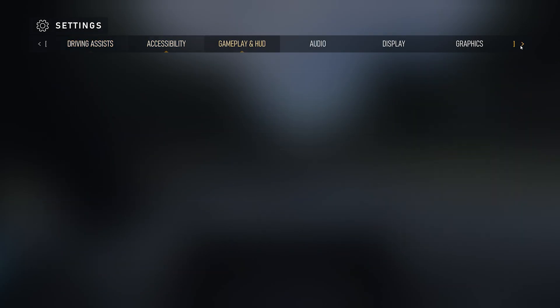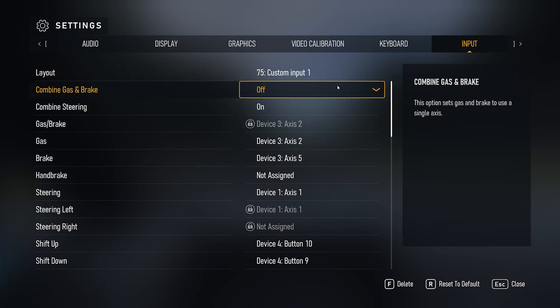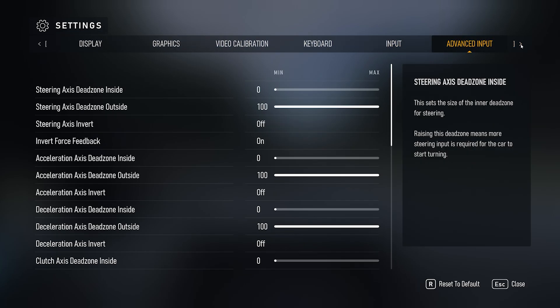If you have a Camus C5, first of all you set it up in the input as a custom steering wheel. You assign everything to it the way you like it, and then you go to advanced settings — advanced input. In the advanced inputs, you set all the axis dead zones to zero on the inside and 100 on the outside. You will set those up in the Camus application yourself.